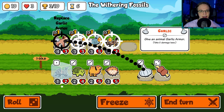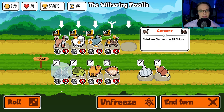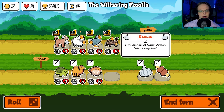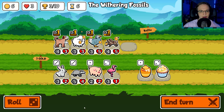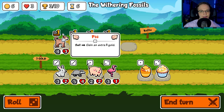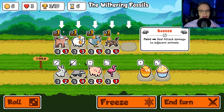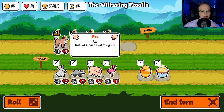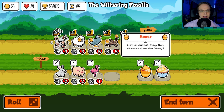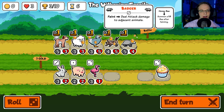Can I give garlic again? Oh no, you can only have one. Let's buy this cricket and combine it. You can see the little XP bar going up. Friend eats shop food, give it a health. Faint: deal attack damage to adjacent animals — that's really, really good actually! Wait — does that mean mine as well? Because that seems really good. Let's get that and then give it honey.